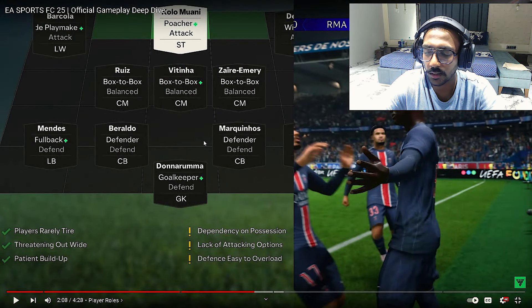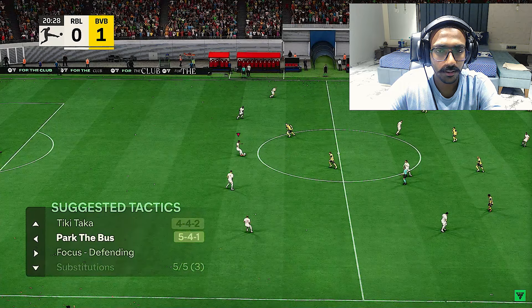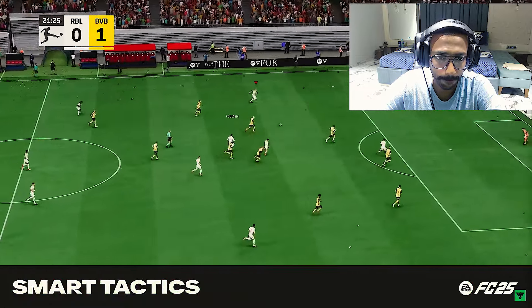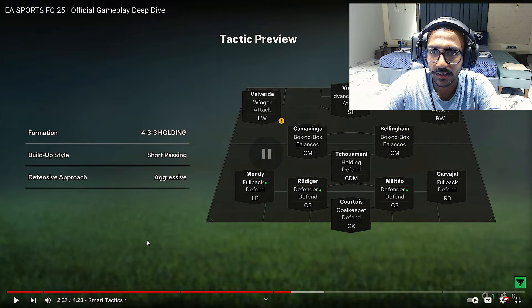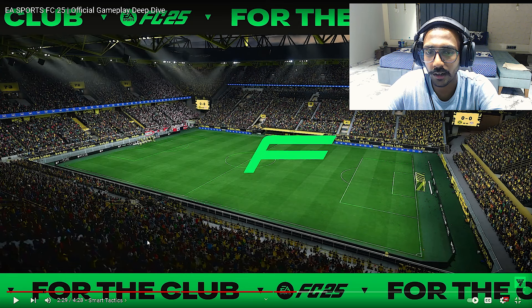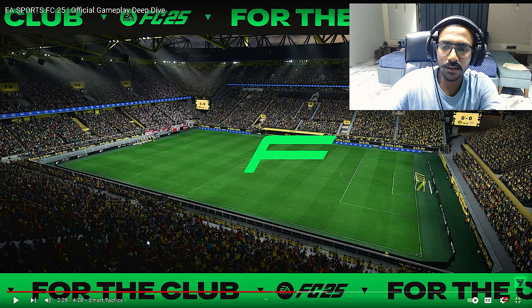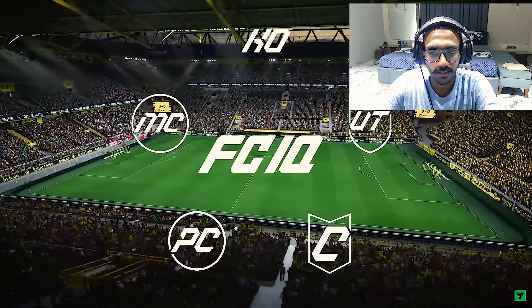In tactics, you'll see a summary with pros and cons, plus a view of how your team looks with and without the ball. The game will also provide in-match tactical suggestions based on the current match situation. You can change your team's tactics using the directional pad. If you find a tactic you like, you can share it with friends using a tactic-specific code — so instead of manually configuring all formations and instructions, just share the code.